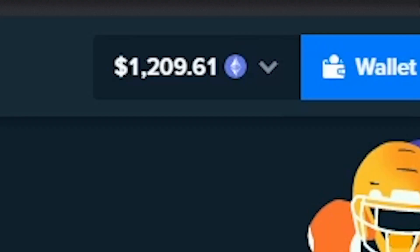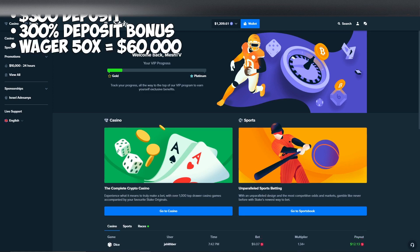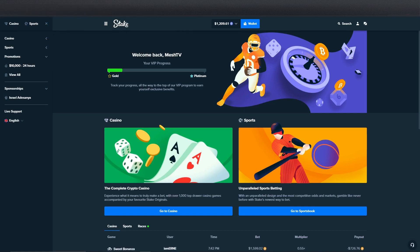Let's get right into the video. We have $1,200 to spend. We deposited $300, we have a 300% deposit bonus, which means we have to take this $1,200 wagered 50 times — which is $60,000 — before we can withdraw anything. But I think we're going to do a bonus hunt, open all the bonuses, see where we end up, and figure out our wagering from there. I'm very excited right now, I'm glad you're all here, and I hope you enjoy the video.